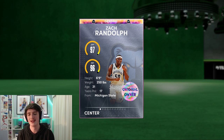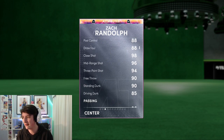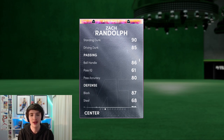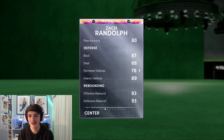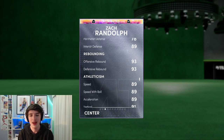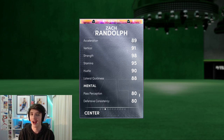Zach Randolph is 6'9", 250 — he's quite a big boy. You can see a 94 three ball, very nice. 85 driving dunk — I haven't put any shoes on him or anything. He's got an 86 ball handle so he gets nice dribble moves. His interior defense isn't as high as I'd like it to be; it is an 89 for a center, which is a little bit disappointing. 87 block, which is very nice. He's also got an 89 speed, which can make a big difference on the court, but we'll see how that is.